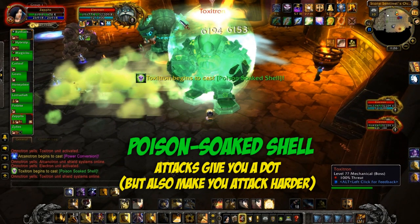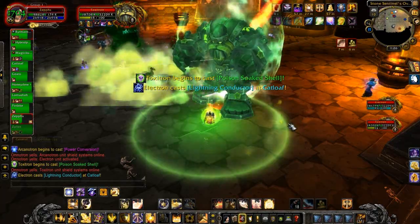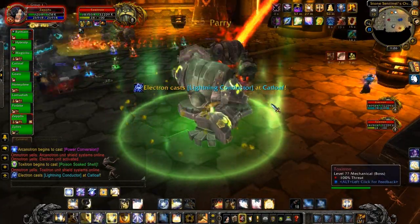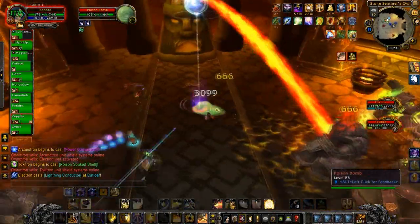Here, Arcanatron is shutting down and we're getting Electron, so the cycle has begun again. Toxitron throws up his shield, which is a poison-soaked shell. This is an interesting ability worth mentioning, because there are several ways in this fight that you can increase your damage output and kill them quicker, at a sort of high risk to yourself.